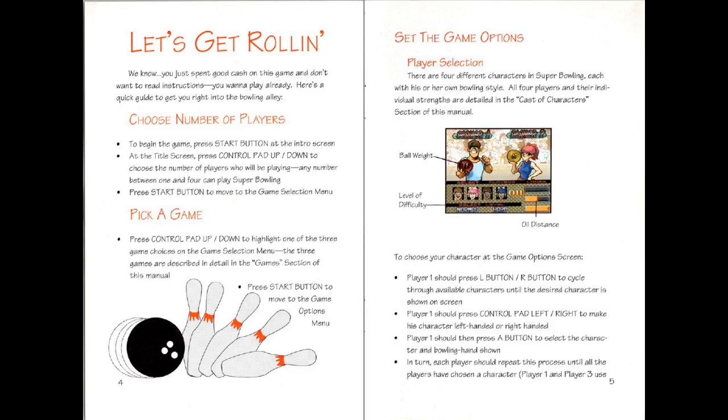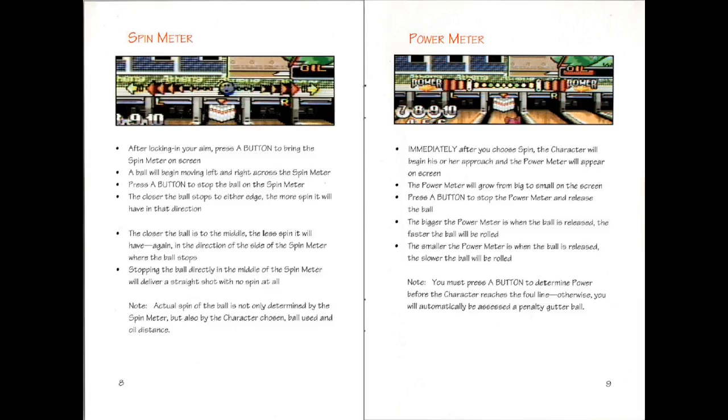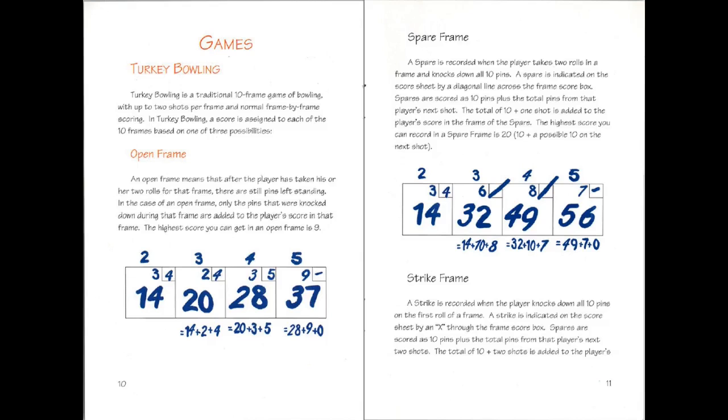Choose your player. Select other things. Hit the hardwood, but not with a hammer. Adjust your spin and adjust your power with these moving meters. It's called turkey bowling. I thought it was just 10-pin bowling. Anyway, this is a simple explanation of how scoring works in bowling.